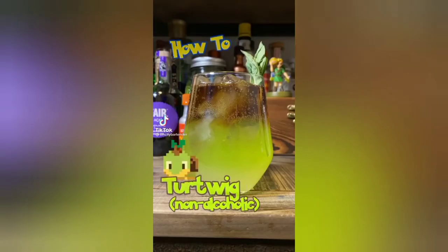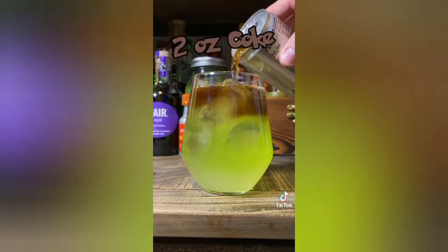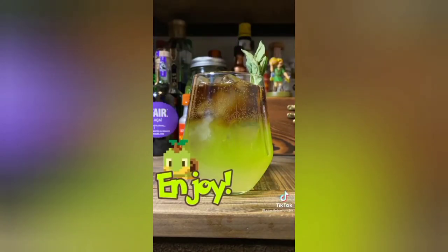How to make Turtwig. First lemonade, melon Powerade, coke, and garnish with basil. The cutest turtle.